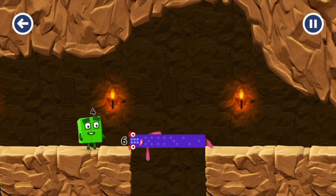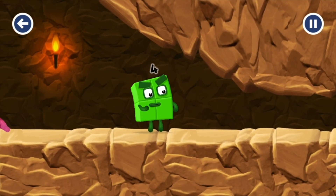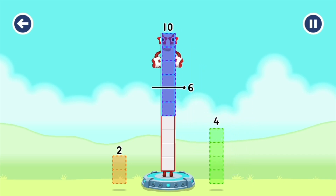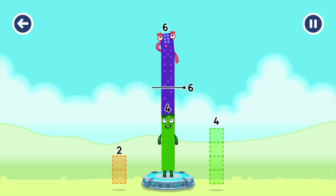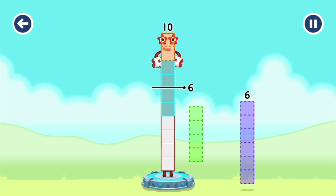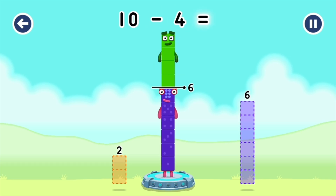Six. Well done. I'm not so sure four is going to fit through there. Take number blocks away from ten to leave six. Try a smaller number. Two. Four. Have another go. Four. You solved it — ten minus four equals six.